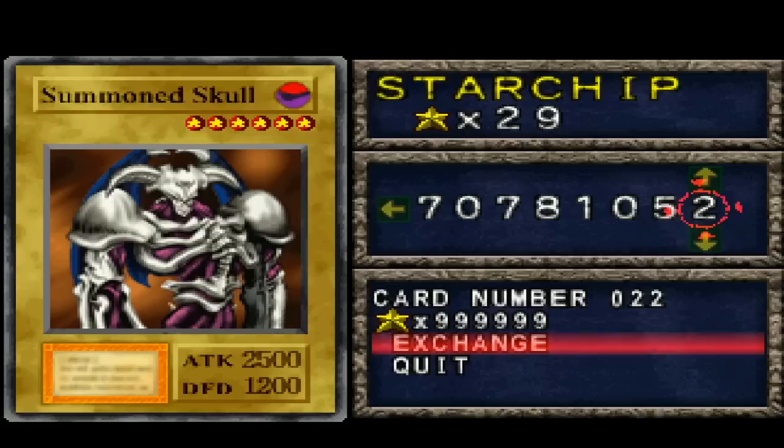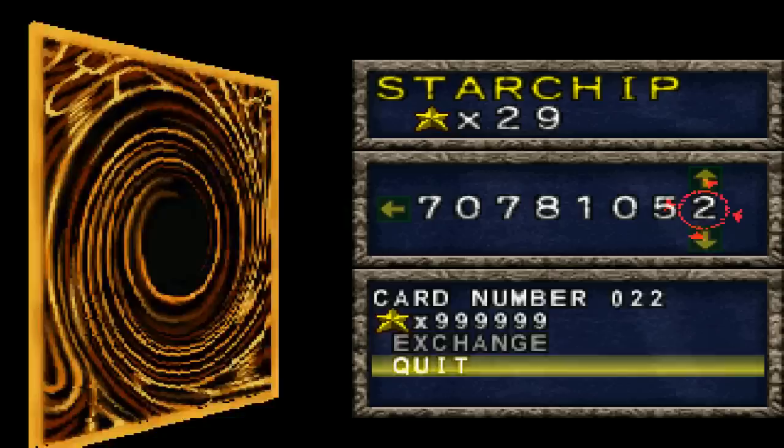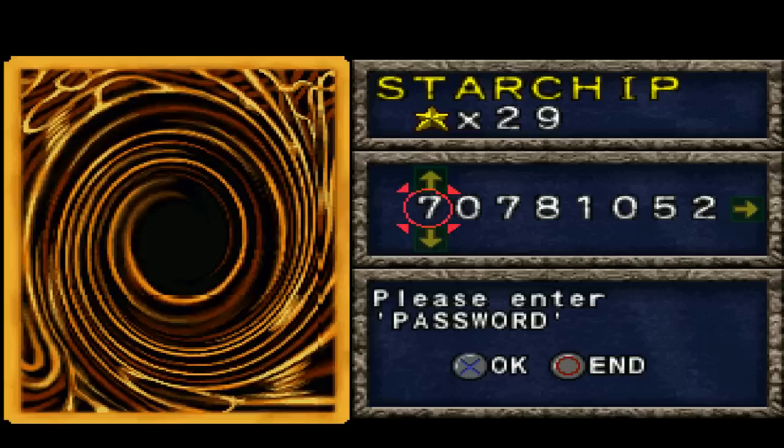You might be thinking, okay, maybe the Summon Skull is just a really good card. And it is! You can fuse it with the Red-Eyes Black Dragon to get Black Skull Dragon at 3200, so that's a really good card in its own right. And you might be thinking only the really strong cards — like Dark Magician, Blue-Eyes White Dragon, Gate Guardian — they're all going to have almost a million star chips. And you'd be right, they are. But here's the other flaw: they make no rhyme or reason on which cards have almost a million star chips.